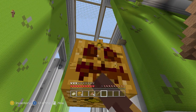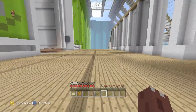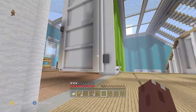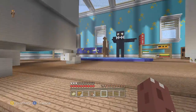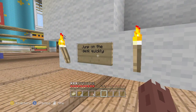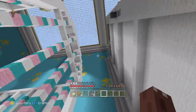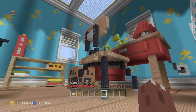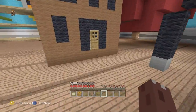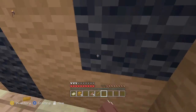They're everywhere! Man, I'm gonna be rich by the end of the series, I hope. So this is just episode one. Let's go to Andy's room — looks like we're supposed to go to Andy's room. What does it say? Jump on the desk quickly! What's the desk? It looks like I'm supposed to get on that desk. No, I'm taking that.